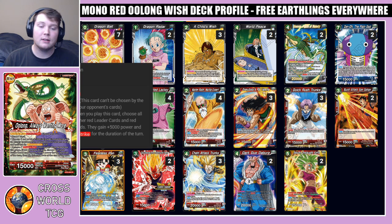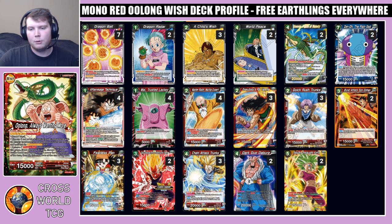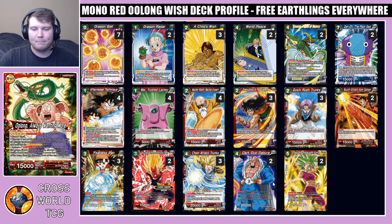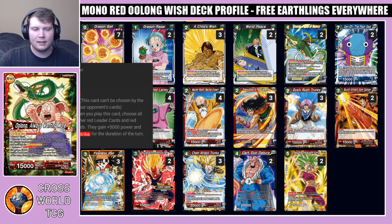The best Chain Attack Trunks target is Fearless Pan — three-drop 15k blocker barrier. Auto when you play this card: choose all of your red leader cards and red battle cards, they gain plus 5k power and double strike for the duration of the turn. This card is really what makes red right now — you can build a board early on because you're playing lower to the ground than a lot of the other Shenron lists, then drop this card to put on a ton of pressure. We play a ton of crit in the deck, and giving your Kefla crit or double strike is really cool. She's also a barrier blocker, so against Victory Strike she has even more added utility.